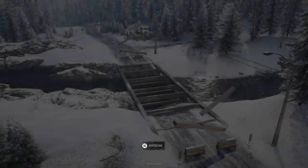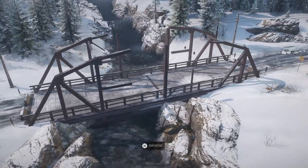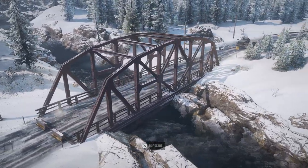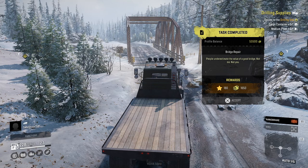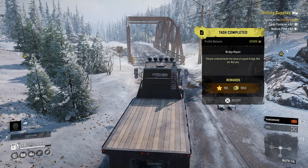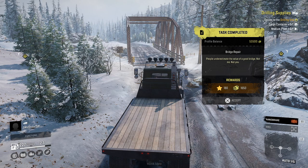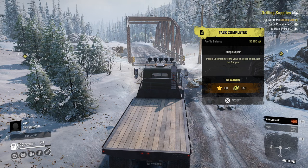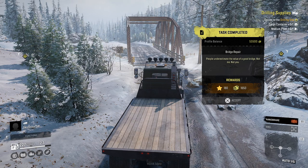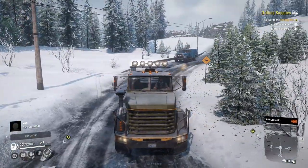Cargo management - let's unload. And there we go. I love the look of watching it be constructed. Yeah, that's me and you on there repairing that bridge real quick. People underestimate the value of a good bridge. Not me, not you. So $1,600 and 180 XP - we'll take it. That leaves me with a profile balance of 53,500. I must have spent some money at the start of the game.